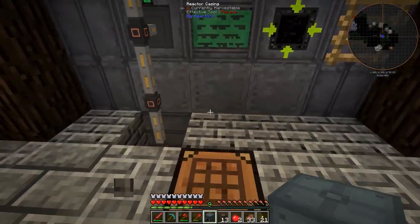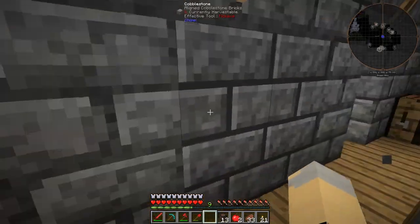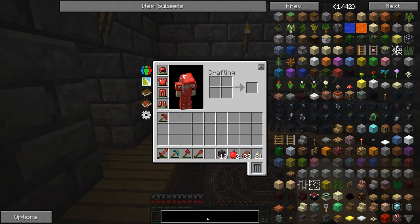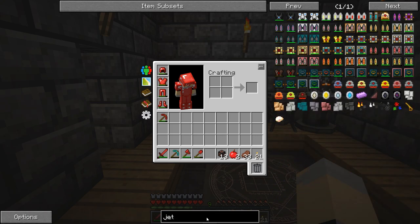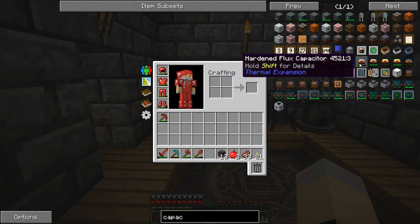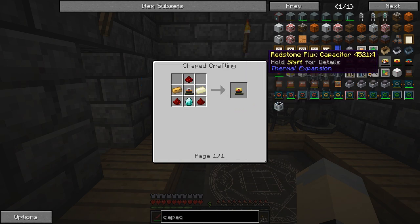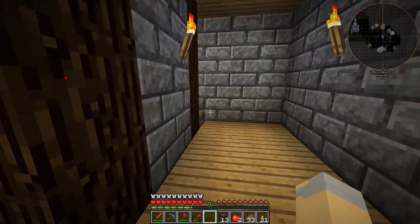Part of making pretty things is making sure that all the conduits and ugly stuff aren't clearly visible. We do have the ability to make alloys using our alloy smelter. What I'd like to work towards is two things: first, I want to make a capacitor. I'm really leaning towards the redstone flux capacitor, which holds 4 million RF — that's quite a lot and will tide us over for a long time.